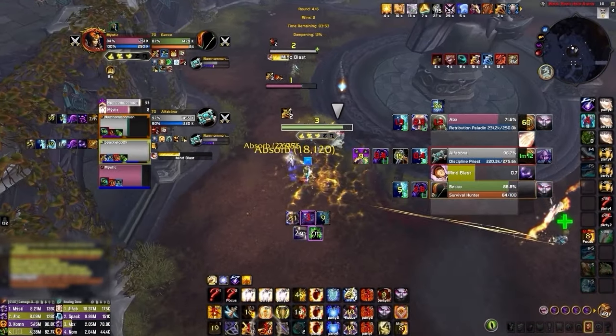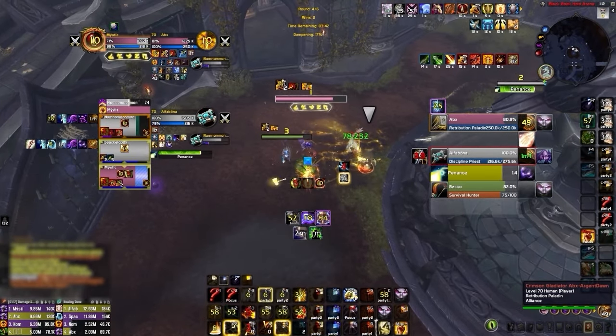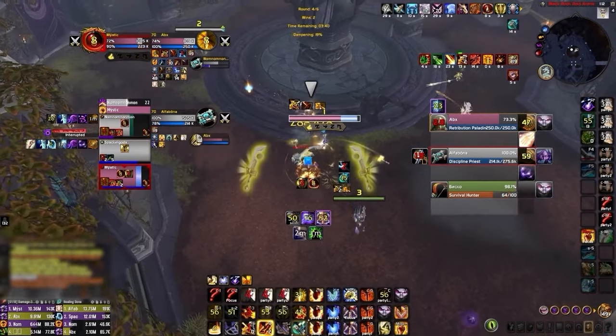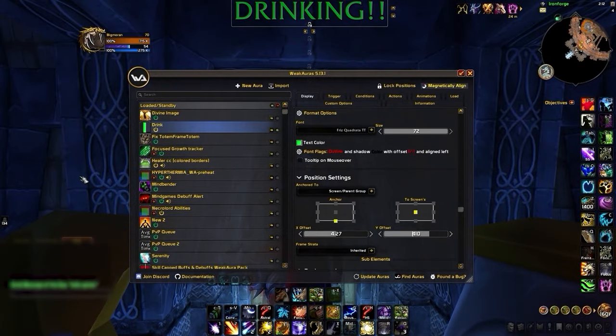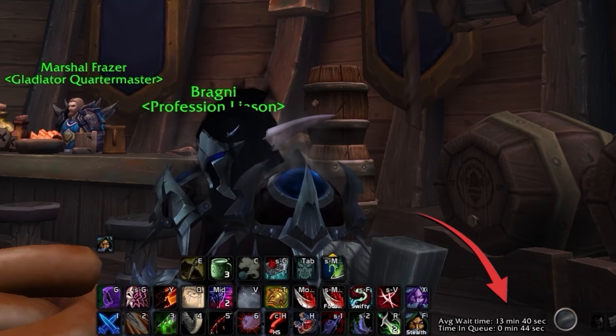We then include three other weak auras in our package made by other talented developers in the community. Of the three, the popular Healer in CC weak aura is arguably the most important, especially in solo shuffle, giving you a very visible indication of when your healer is under any form of crowd control. We've also included a simple weak aura for 2v2 and 3v3 players which indicates that the enemy healer is drinking. Finally, we've added a very simple weak aura that lets you know your queue is taking too long.